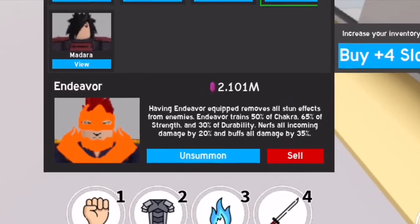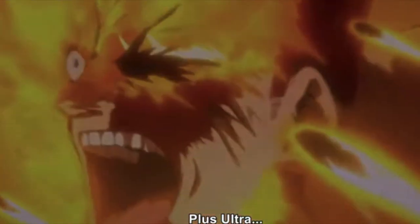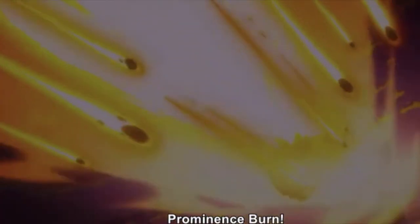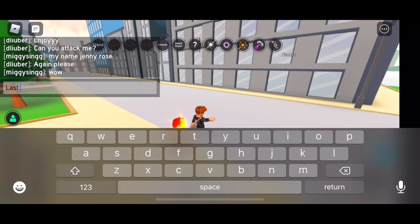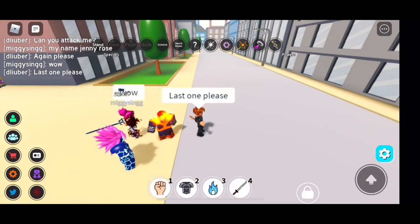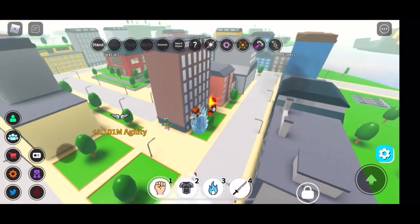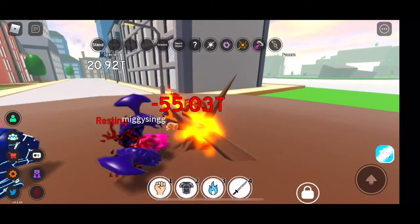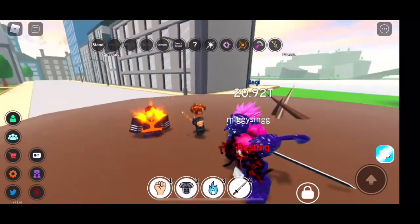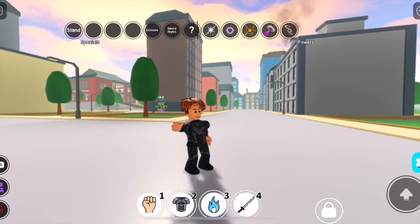Next up is our latest Champion — Endeavor. These are the stats. One of the most important stats here is Remove Stun effects. If you have this, you are PvP-equipped. No one can stun you, no one can one-hit combo you — that's a good thing. Let me show that to you. I will let her attack me with Ice Blast — see, I can still move. Very nice, Endeavor — the number one hero! Even with the Overhaul skill you can still move. That's how effective this Champion is.